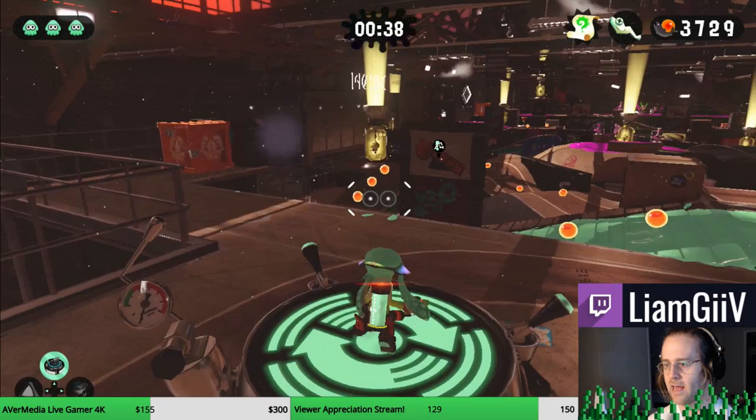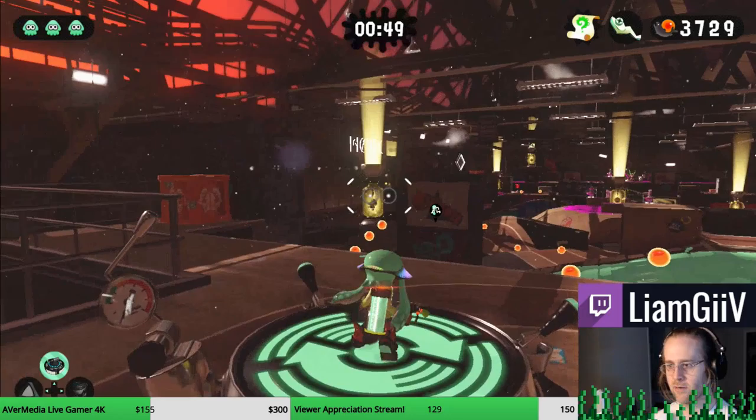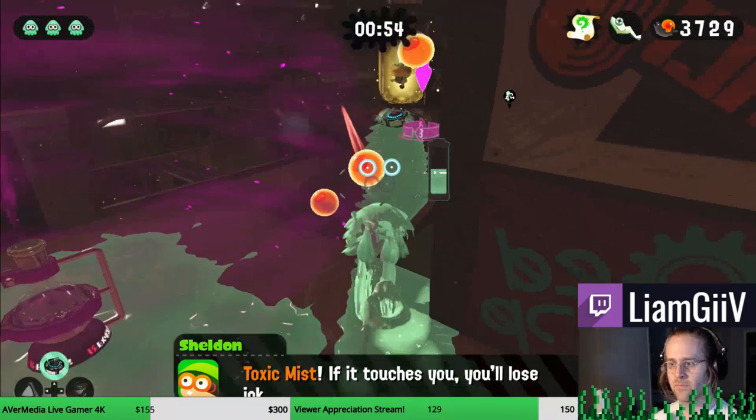The first thing to do is you're going to ink right ahead of you with your dualies, then you're going to throw a curler. There's a disruptor sub-weapon on the ground there that you want to avoid. There'll be just a little window to get through on the inside.